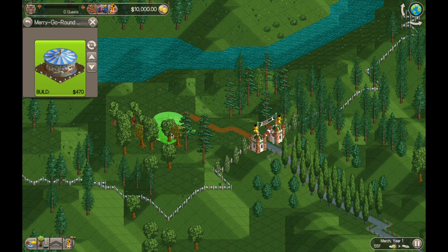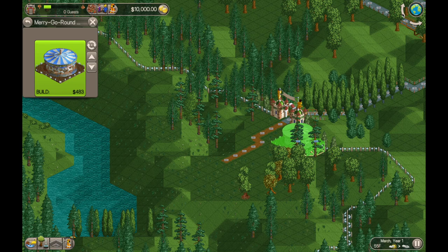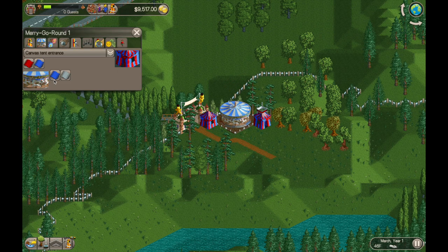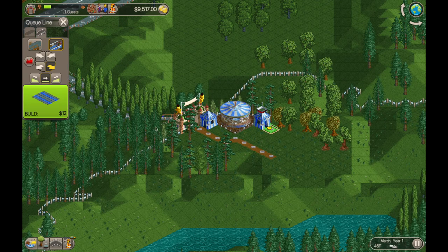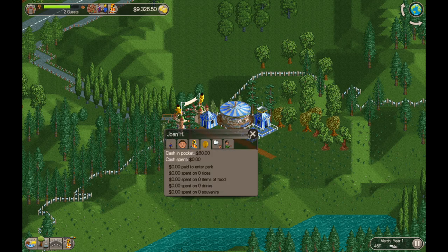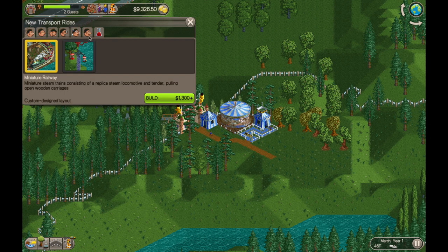Let's just get something started here. We'll throw in this merry-go-round first to let the guests have something to do, then we'll build a roller coaster for the more intense-preferring guests. Otherwise your park rating is just going to drop. That's the first thing I always do — get something going for guests that prefer less intense rides, and then build something for those that prefer something more intense so they don't just leave and you leave all that money on the table.